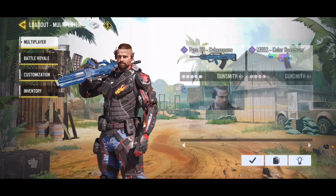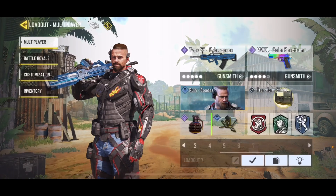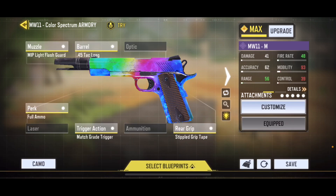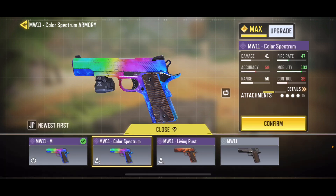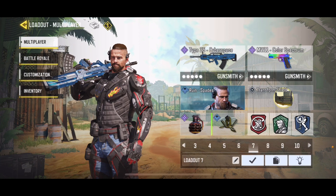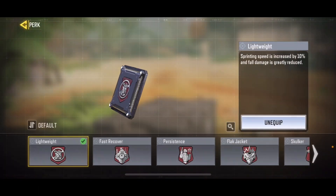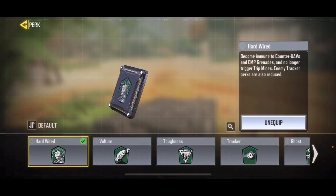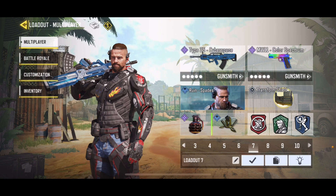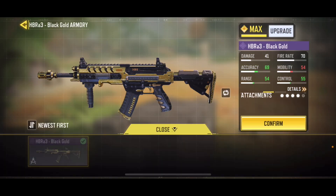Number seven is the Type 25 Cyberspace. You can pause at any point in the video if you need to check the attachments. I forgot to switch one thing, but the version before this is how I usually have it. The operator skill is the Transform Shield. Perks are Lightweight and Hardline — so we're immune to counter UAVs and EMP grenades. And we got the Ruined Spade skin.